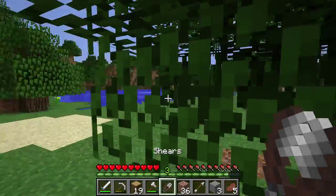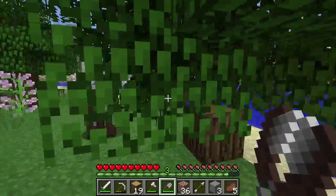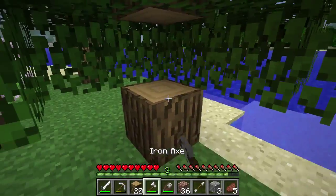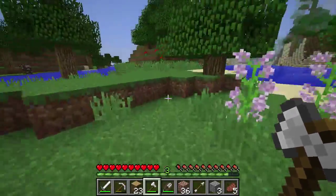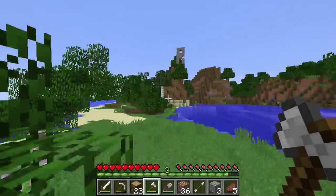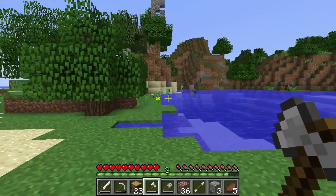I can show you the shears as well — if you do this, now we have an oak leaf block. Those oak leaves will only stay if there is a piece of wood in the area. I believe it's about 8 blocks, probably a little bit less than that. You'll see the trees that we cut down earlier have lost their leaves.